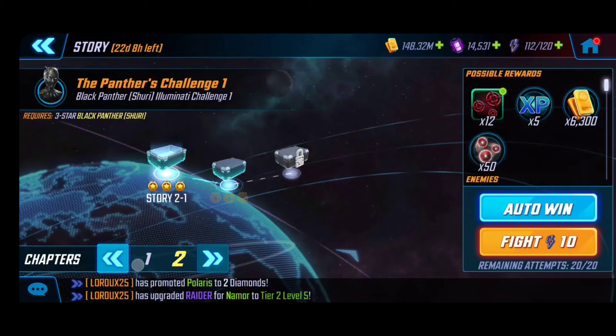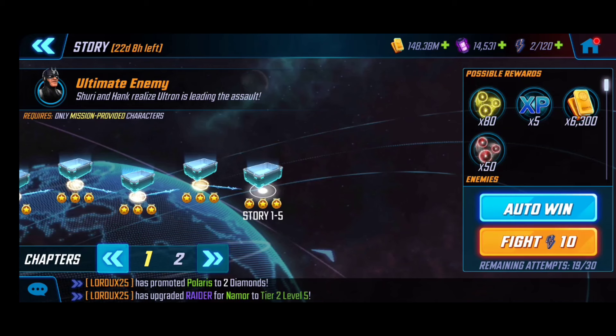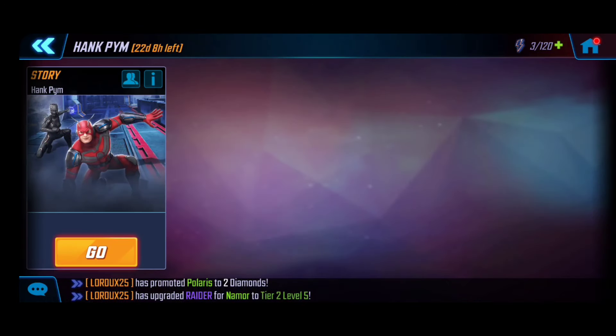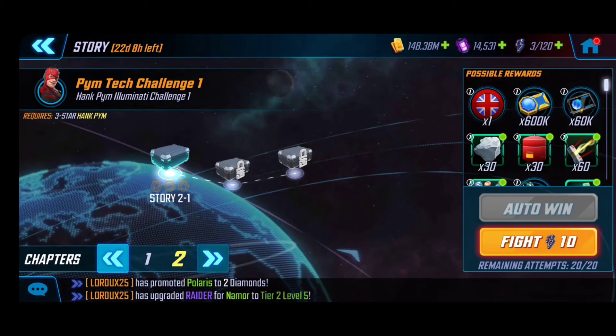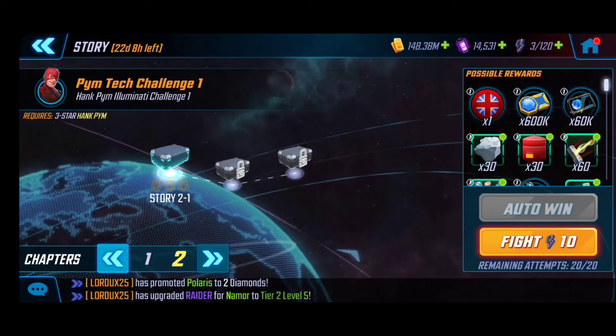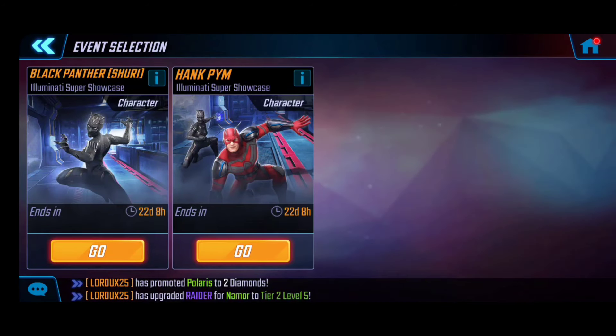You need three stars of Black Panther Shuri to unlock her shield. I'm going to go ahead and farm the gold here — make sure you take advantage of this resource because it's a good way to add some more gold avenues to your account. Now going back to Hank's specific showcase: for him I did not get his unlock yet, so you can see in chapter one you can go through and get some additional training mats on story 1-5. If you head over to chapter two, once you get his unlock at three stars, you can see that's the second Captain Britain shield right there on screen.